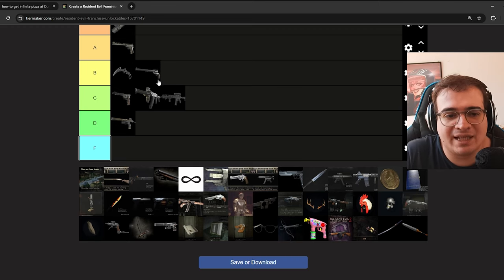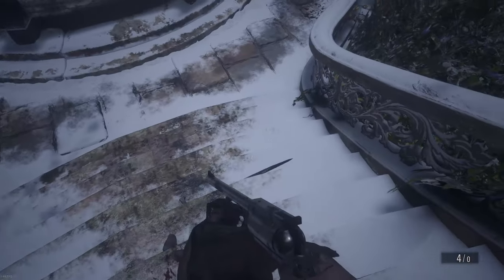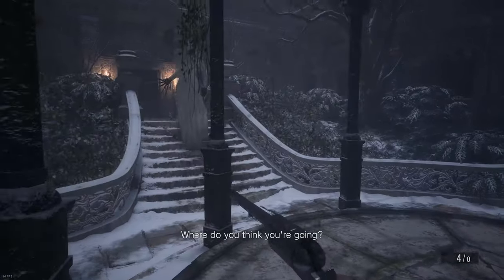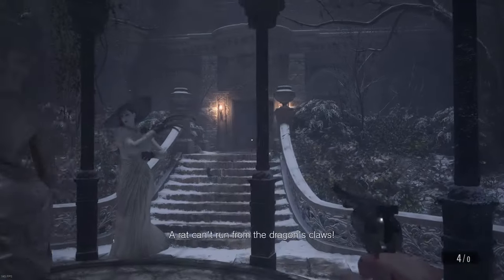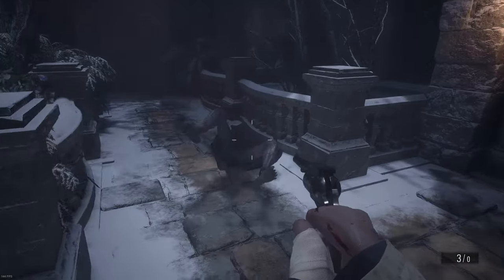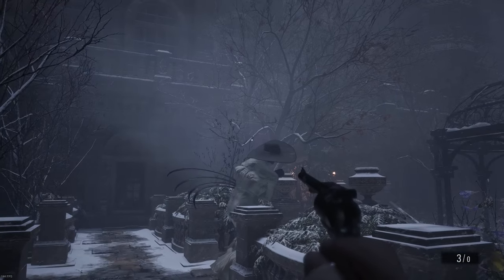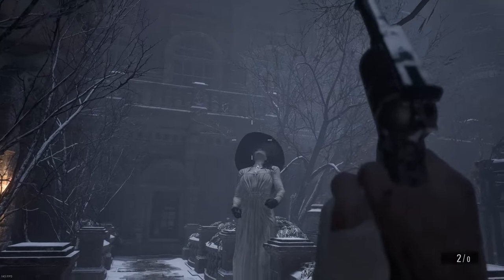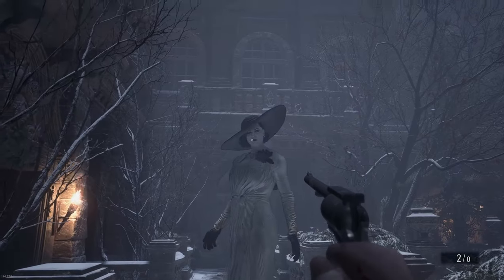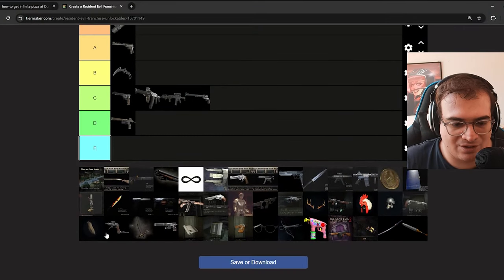Next up, we have the Hand Cannon PZ. This is the hand cannon of RE Village — a magnum that costs a lot of money to fully upgrade. It's not particularly good. Once again, pointless to get if you already have an infinite grenade launcher. If you only care about damage output, it's a pretty good weapon to try, but after five minutes you'll realize it was a waste of time. I think that's all the Village unlocks.